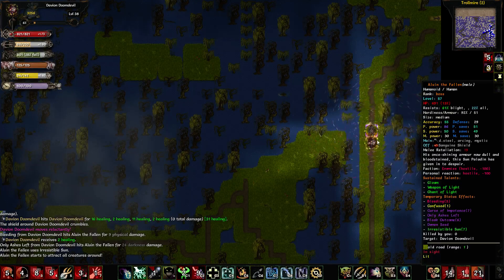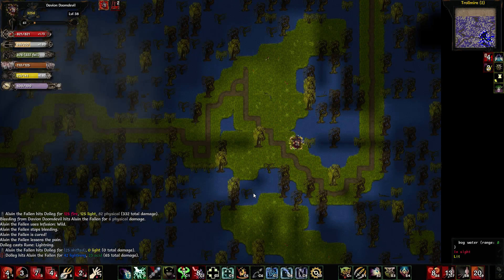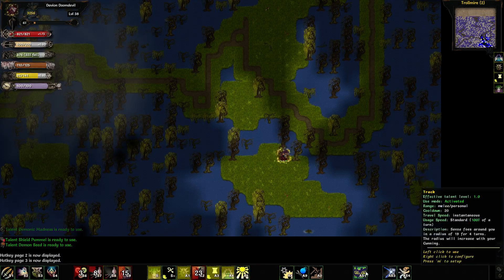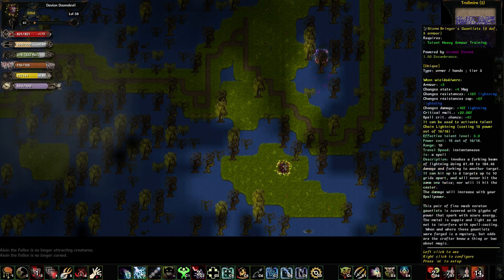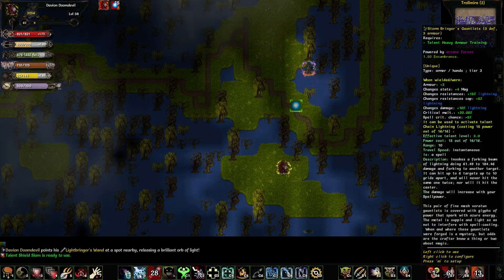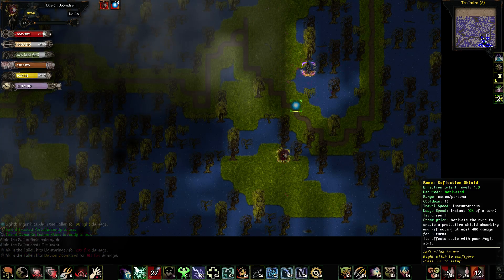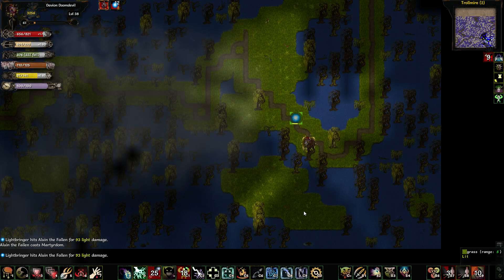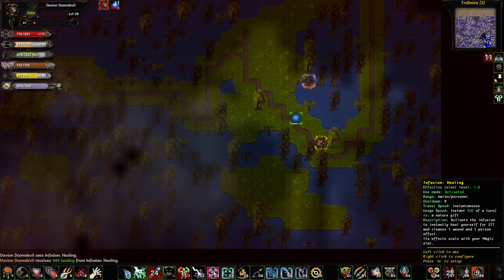Stun him. We'll do the demon teleport again. He's right there. There goes his ability to basically do that. Got that there. At least I don't take too much fire damage, so that's fine. Let's activate Heroism. He hit me again.